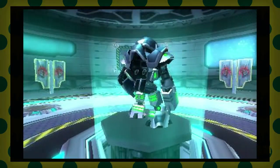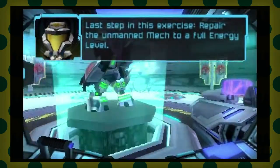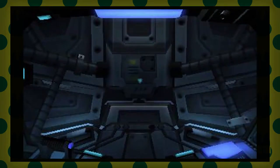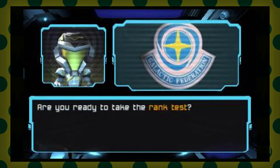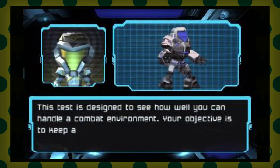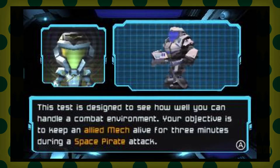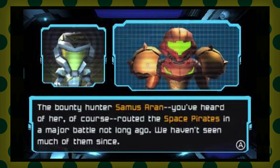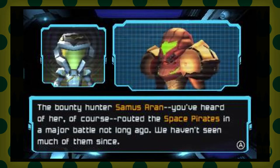This game just feels very strange. Repair the unmanned mech — okay, I did it. Excellent, you seem to have a grasp of the controls. Are you ready to take on the rank test? Oh my god, how many tests do I have to do? The test is designed to see how well you can handle a combat environment. Your objective is to keep an allied mech alive for three minutes during a space pirate attack — they're just holograms so that's fine. The bounty hunter Samus Aran routed the space pirates in a major battle — we haven't seen them since.